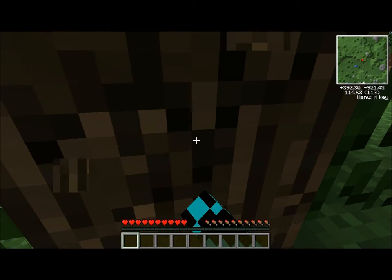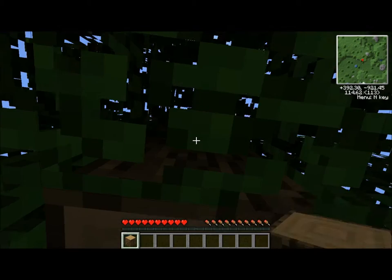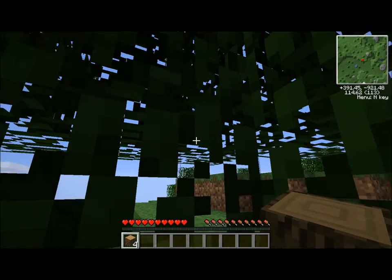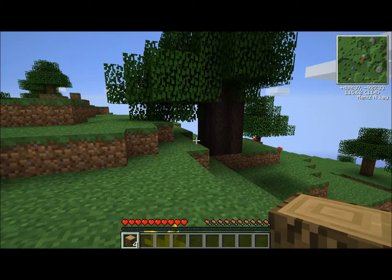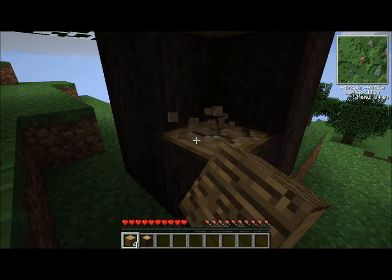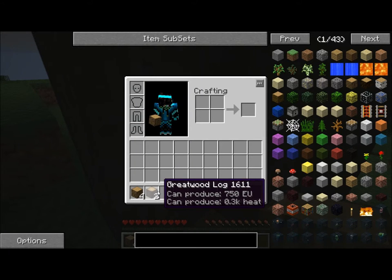Okay. Yeah, I can hear it, only very quiet. What's this wood? A great wood log can produce 750 EU and can produce 0.3K heat.